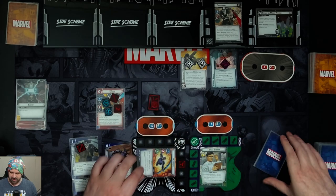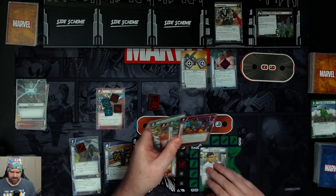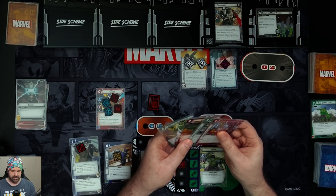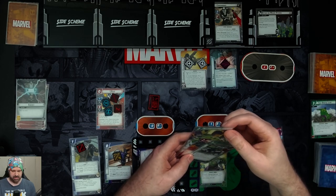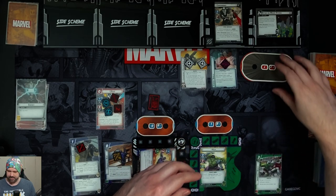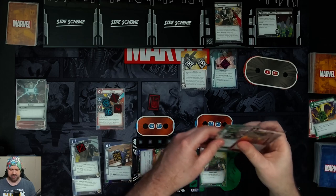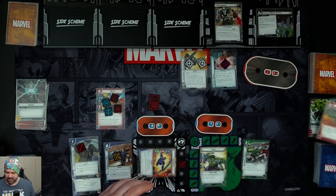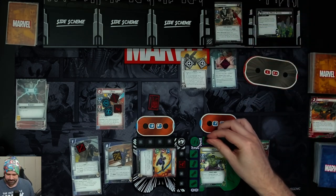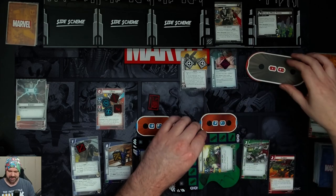Taking Crossbones to 22, Hawkeye gets retaliated. Over on Hulk's side we use Experimental Research to draw a card and a scatter card — just Counter Attack — and throw away Suborbital Leap. We flip up to Hulk and spend two resources for a Clobber, dealing three damage, taking Crossbones to 19. We get retaliated for one. We then use Limitless Strength to put in Movable Object, gaining four hit points and taking us to 21. Hulk now has Retaliate. We attack again for three, taking Crossbones down to 16, and he retaliates for one. We throw away our hand and ready up.